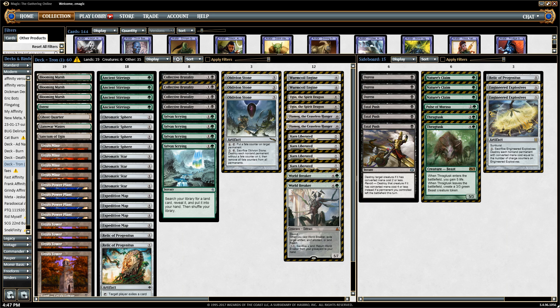Welcome back to a deck tech with Zane. We're looking at Black-Green Tron today. We're going to go through each of the cards and why they're good in the deck and why you'd want to play this in Modern right now. Modern has very different variants of Tron — they vary from Red-Green, Green-Black, and Green-White. Green is always the base color with an additional color for support spells.